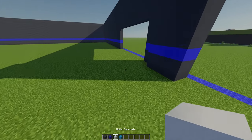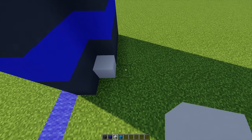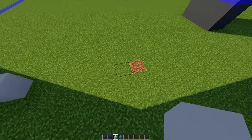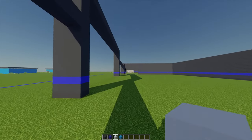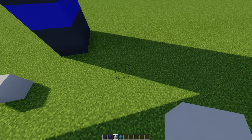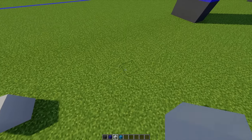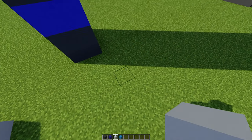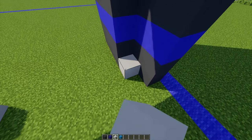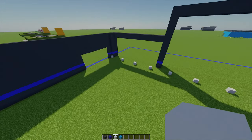Moving back to the right side with some white concrete, from this point I'm going to place one, leave a gap of six, place another one, then again go across another six and place one — repeating this process until I reach the other end. Once all these pillars have been marked out, I'm going to build these up so they're six blocks high.